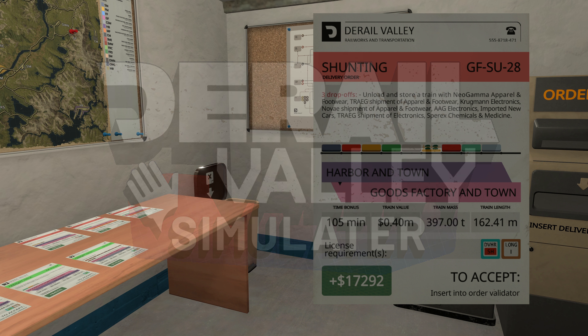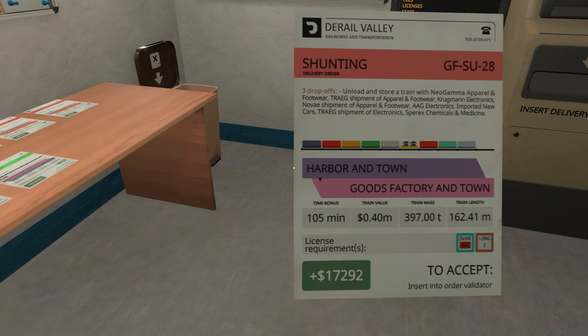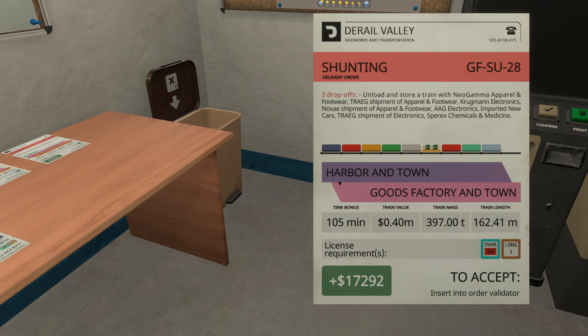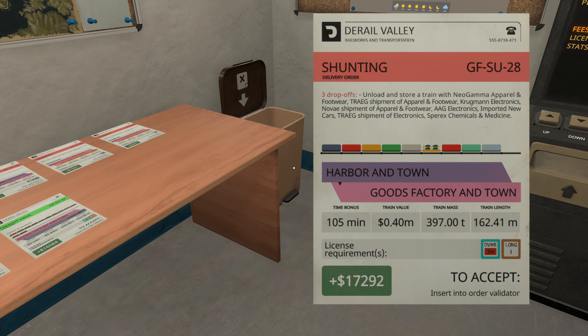Good day everyone, and welcome back to Derail Valley! The next job we have here is this wonderful shunting job. It's got a time bonus of 105 minutes, so this one's probably going to take a little bit of time. It's got free drop-offs, so this is probably going to take a bit.